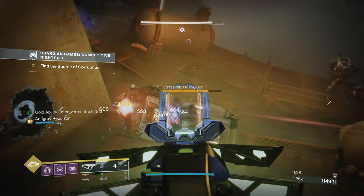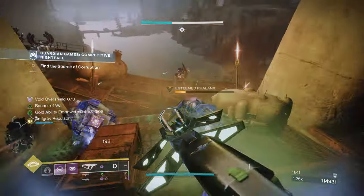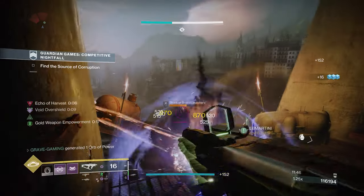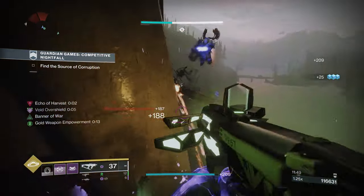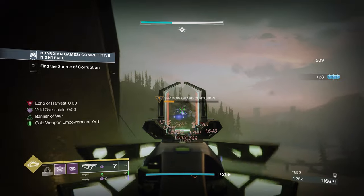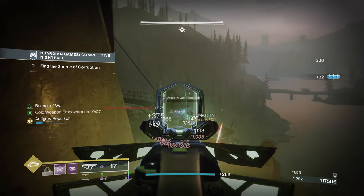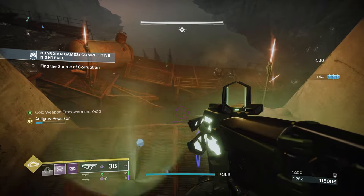So it's a lot of changes to stasis and they're making this class free for everyone — that's a great thing. They're making a lot of changes not just to fragments like Whisper of Chill and Whisper of Chains, but class-specific changes as well for the Titan, Warlock, and Hunter. So stasis overall is going to be a lot stronger in The Final Shape than it was previously.